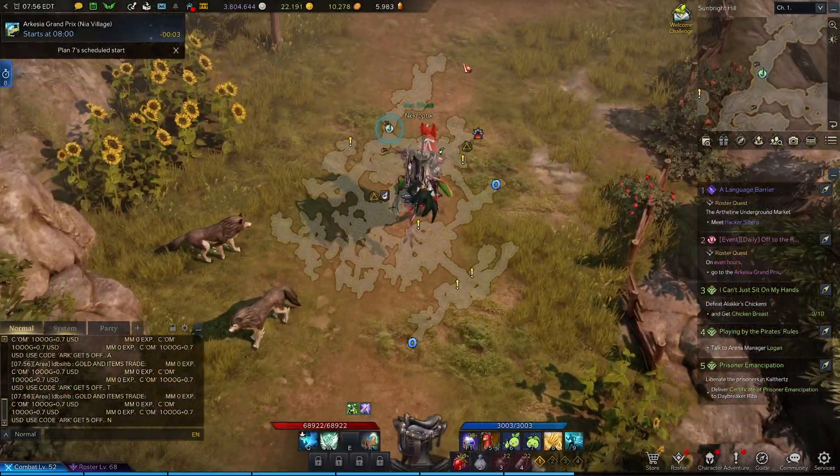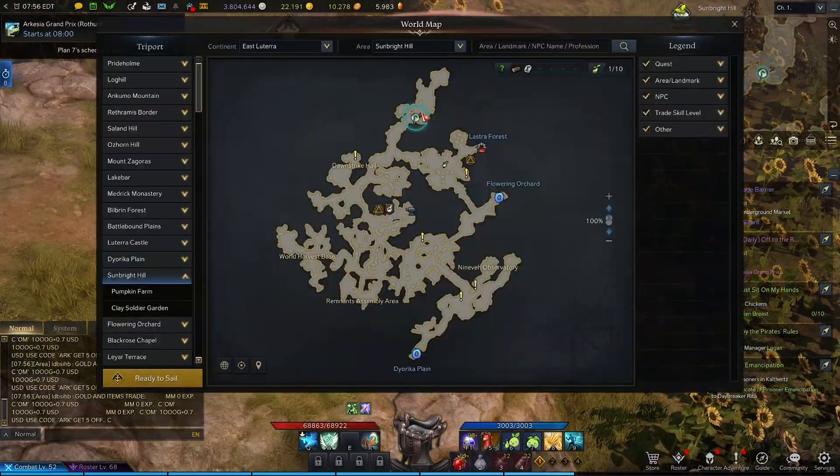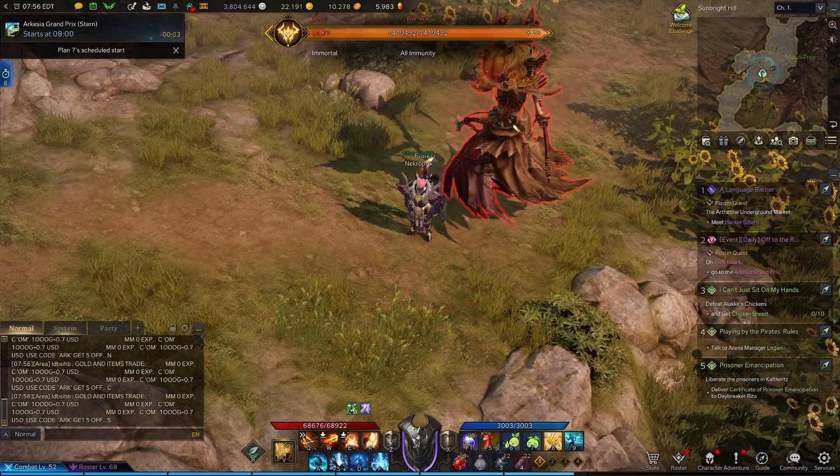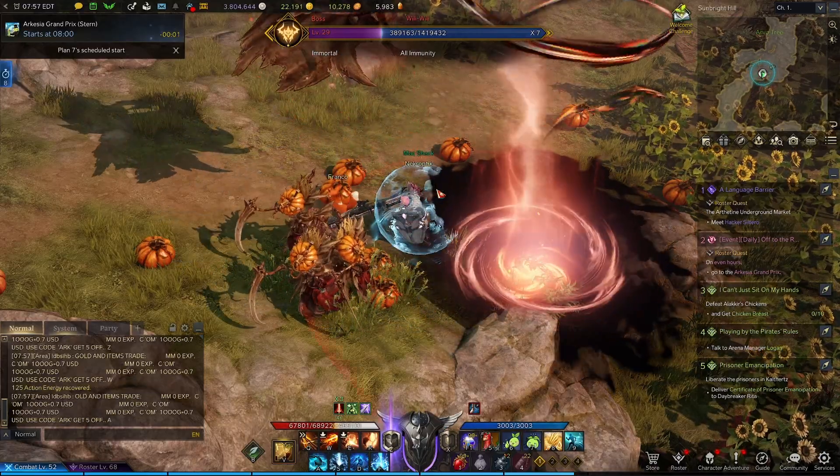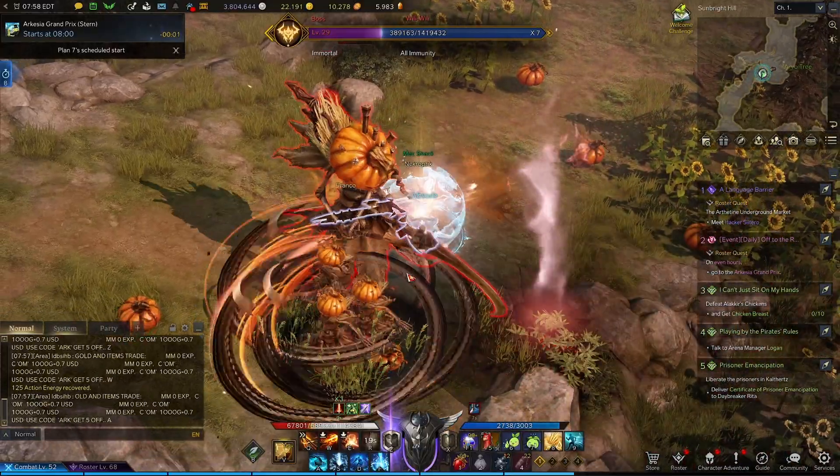Next, we'll head west and then follow the northern path. Right here on the map is where you'll find the world boss Willy Willy, and like other world bosses, he'll be on a 30-minute timer, so eventually, if you stay here long enough, you'll find him. Once you do, just go ahead and kill him.